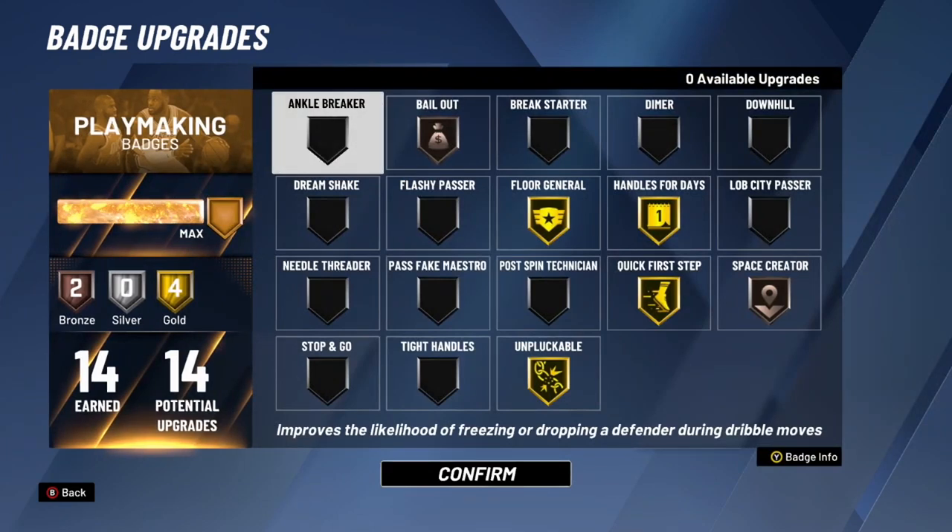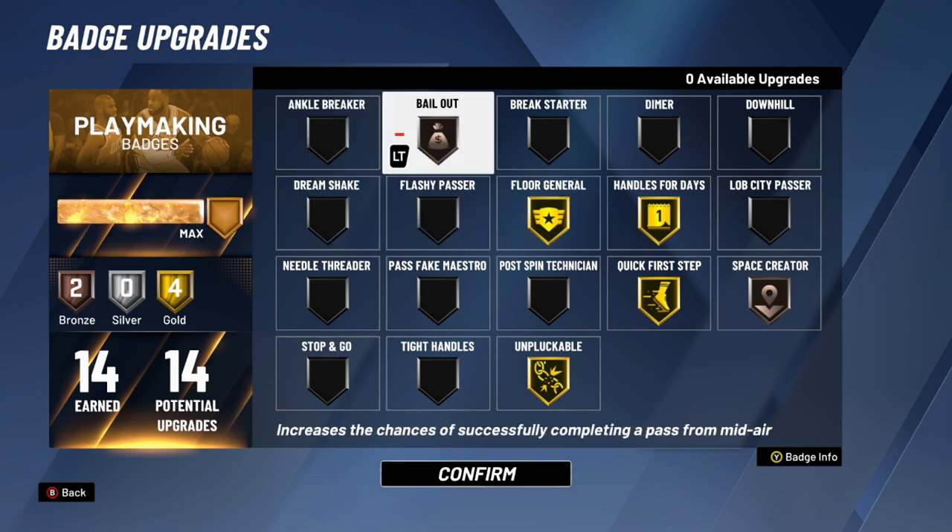I only have 14 playmaking badges on this build. Ankle Breaker — after patch 10 it's actually a solid badge, but if you have fewer badges than me there are other badges I'd prioritize over it. Bailout is actually a really good badge — even for big men. If you're going up for a layup or a shot and want to pass out of it, bailout on bronze prevents you from throwing the ball out of bounds. It's a glitch — bronze is all you need.